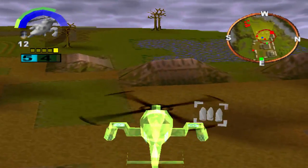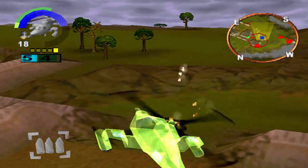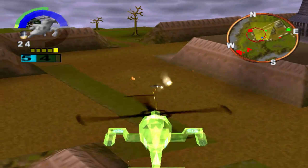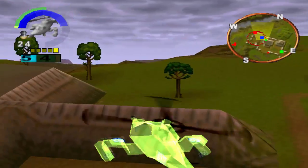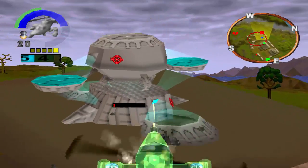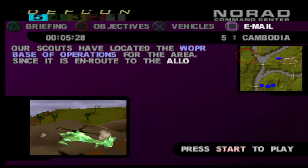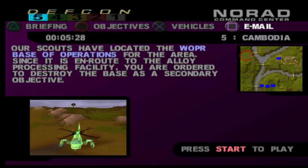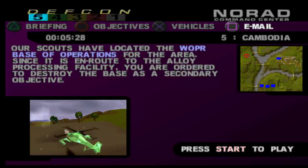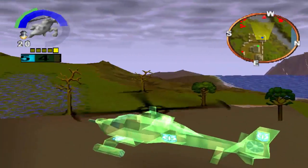Two for one! Our scouts have located the Whopper base of operations for the area. Since it is en route to the alloy processing facility, you are ordered to destroy the base as a secondary objective. Okay, I suppose we could do that.